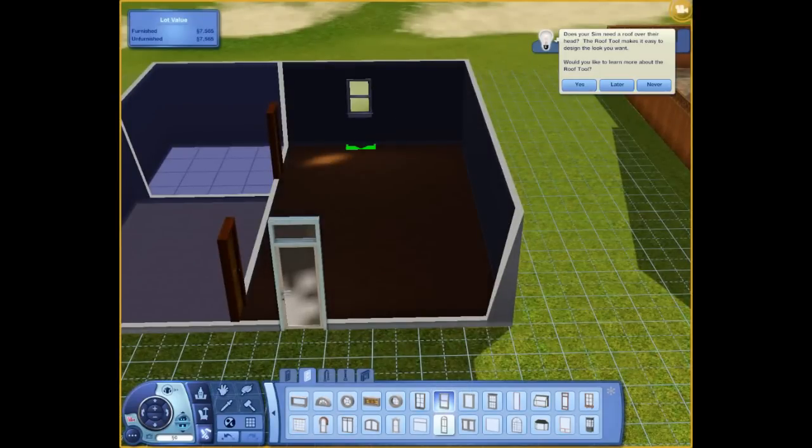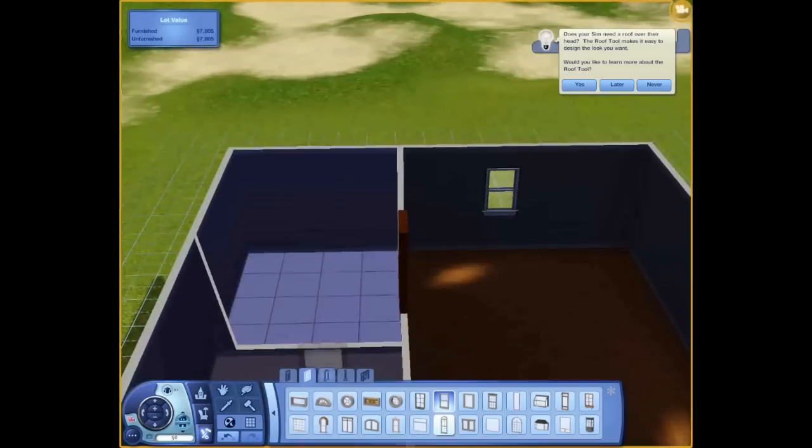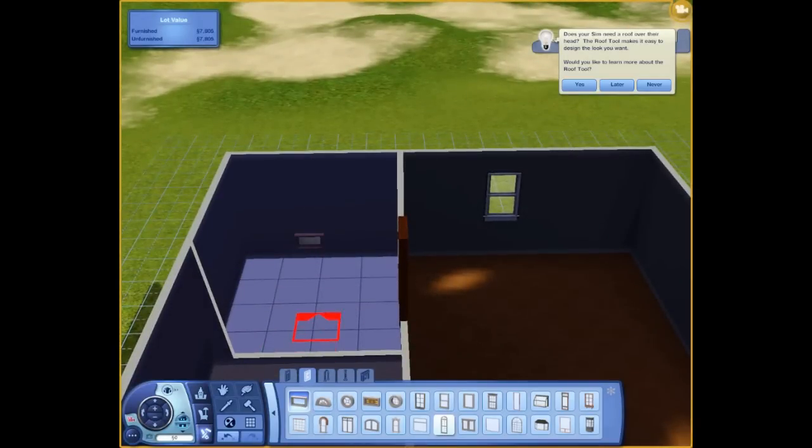Let's get the basic windows in. One window here, one window there. Of course you want a window in the bathroom, and your usual small window in the bathroom.